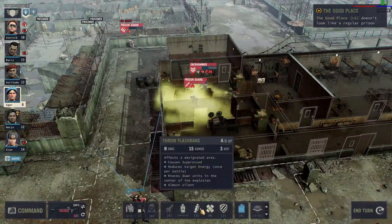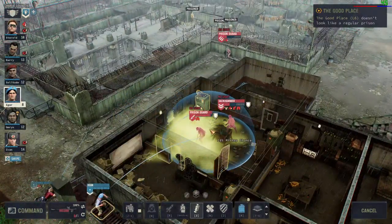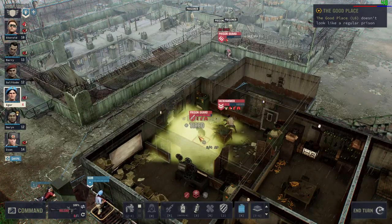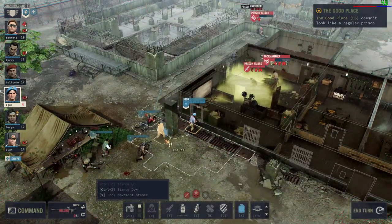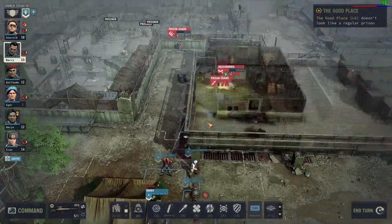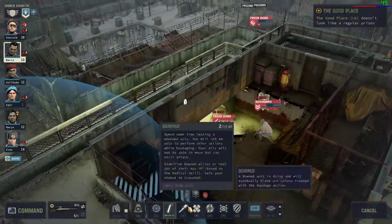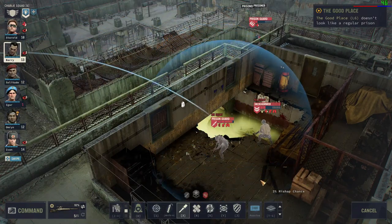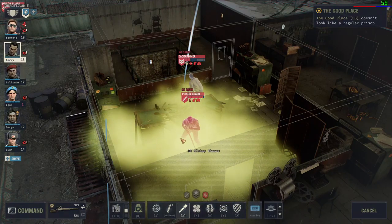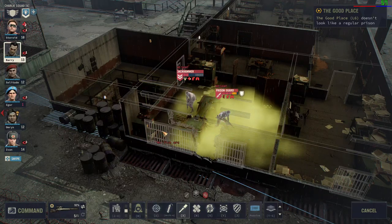At this point you should probably run away, but in our case we'll just throw a flashbang. I hope he doesn't have a mishap. Well, at least he suppressed the prison guard. Now if you destroy the ceiling like this, you can start throwing grenades from above, which is kind of funny and silly at the same time. Look at this — it actually works.